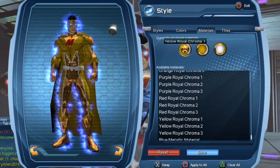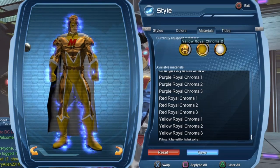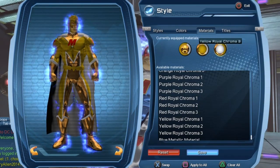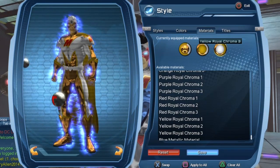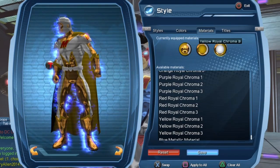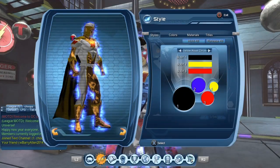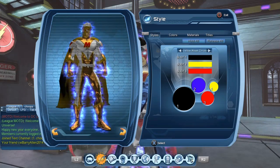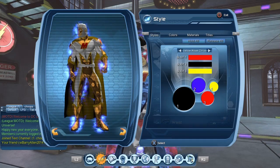So here we have the Yellow Royal Chroma 1, the Yellow Royal Chroma 2, and the Yellow Royal Chroma 3. Some of you were wondering if we could create a Godspeed character with this material — my guess would be absolutely. You can also go to each style and decide which Chroma you want to use for that specific style, and do that for each piece of style.